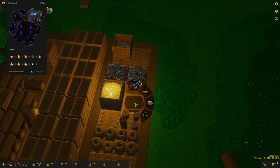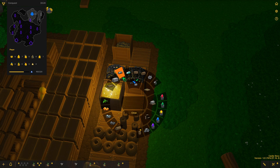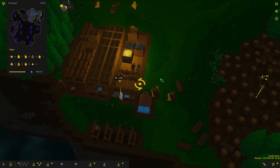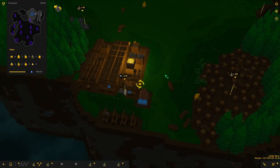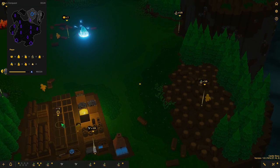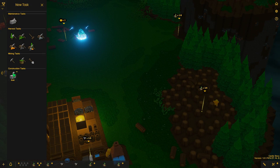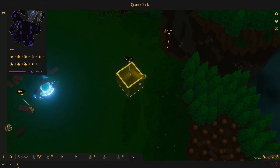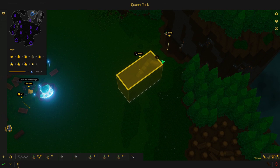One more thing I want to do is assign one of these piles to store iron ingots so we have a way to store them for the time being, but we will add a couple more stockpiles very soon. Let's first take care of a quarry — we need tons of stone, so quarry it is.